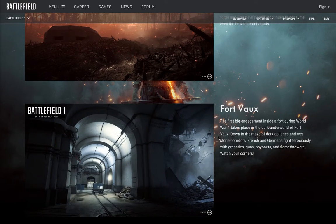The next map is pretty exciting — it's the first map we get to play inside a fort with no outside action. It takes place in the underworld of Fort Vaux, where down in the maze you get to fight as the French or the Germans.